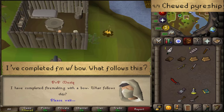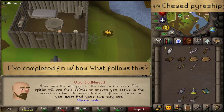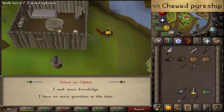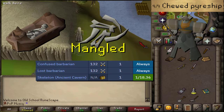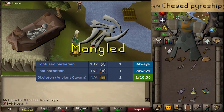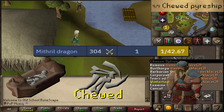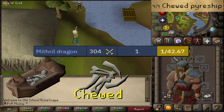Next, what follows is that you will need to make a pyre. There are two kinds of pyres that you're able to make. One is an easy one which uses mangled bones and that will spawn an aggressive barbarian spirit. But what you want to do to complete this mini quest is make a pyre ship using chewed bones, and that will spawn a peaceful barbarian spirit and complete your mini quest.